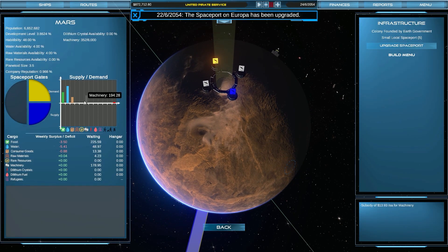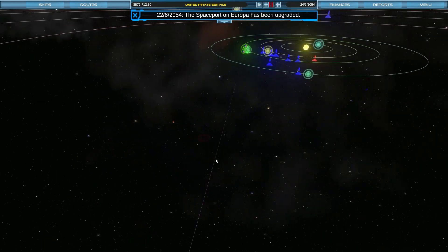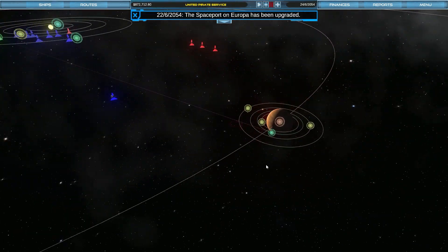Looking here, I can see they need machinery, consumer goods, water, food, and they want colonists. They are producing water and food, but not making very much of anything. This planet actually has very little available, so I'm probably going to send them water, food, consumer goods, and machinery on some kind of shipment. But I'm not going to bother doing too much more than that.